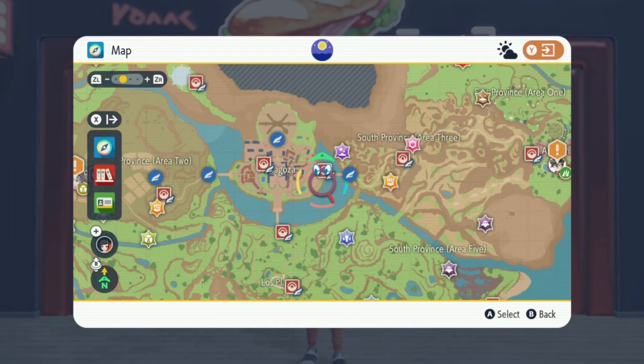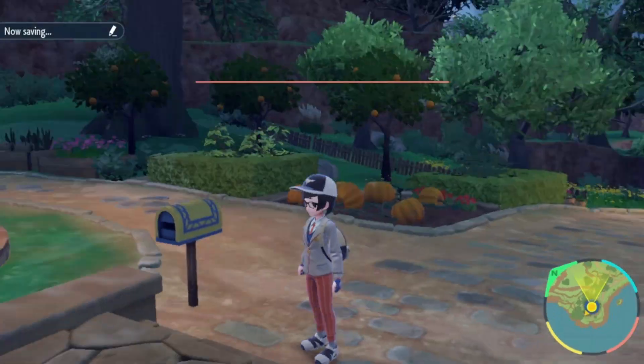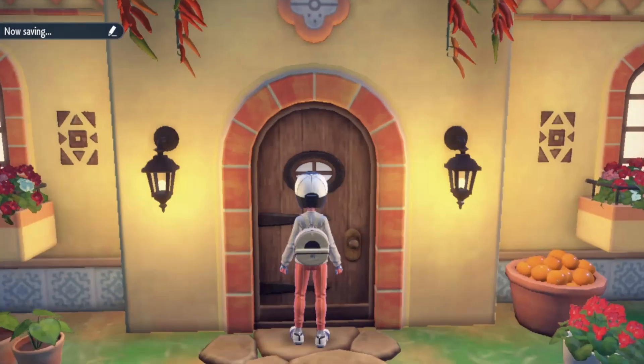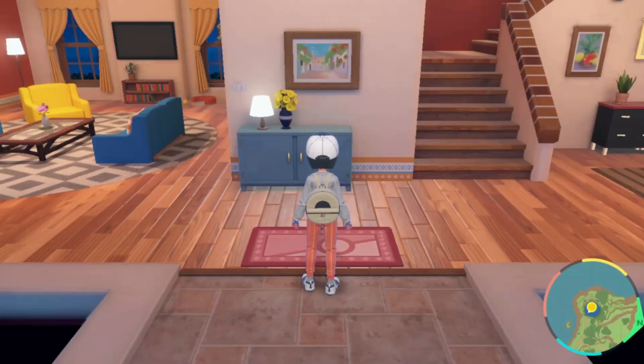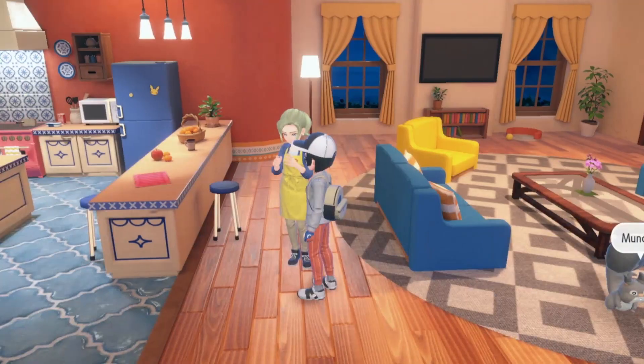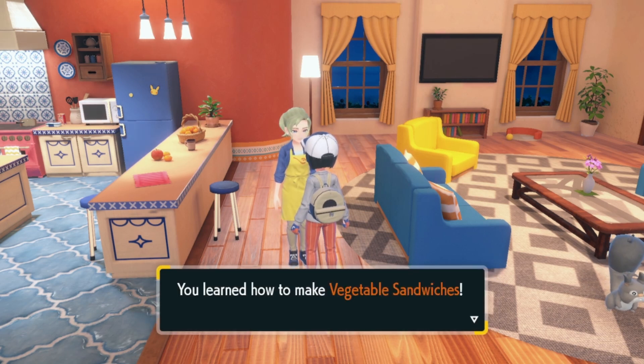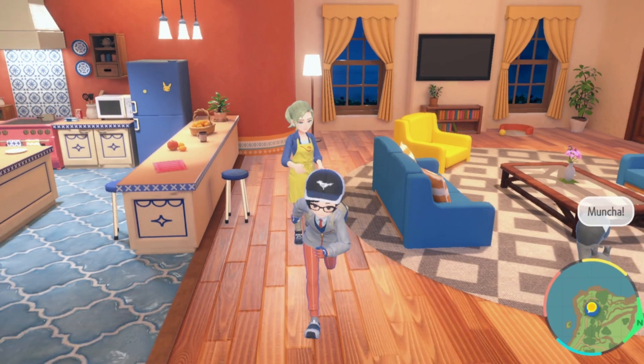Another place where you can get sandwiches you might be missing is if you travel back to your house in Cabo Poco and talk to your mom — she will gift you a handful of recipes. Keep in mind you have to have completed the prologue for this to activate, meaning you need free access to ride your legendary of choice. When you talk to her she'll ask if you're enjoying your treasure hunt, then say 'here are sandwich recipes just for you' and teach you how to make vegetable sandwiches.